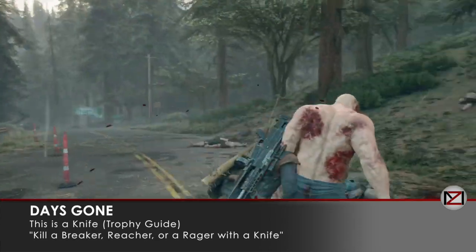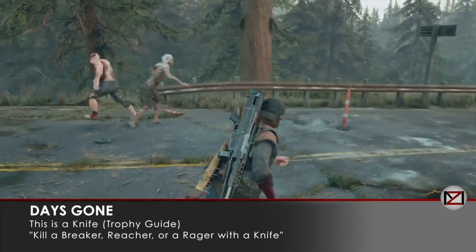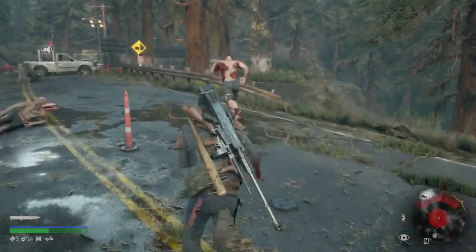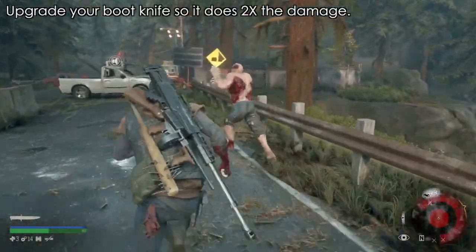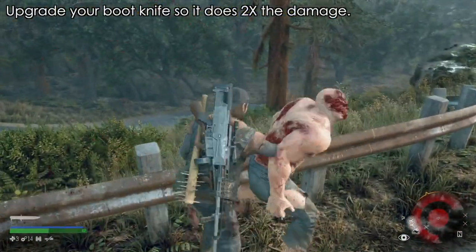Hey guys, welcome back, this is MD. We're doing the 'This Is a Knife' trophy guide, where you need to kill a Breaker — this guy on the left — a Hulky working guy, and a Reacher, which is the guy who runs away, or a Rager, which is a bear.